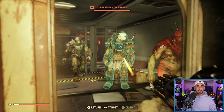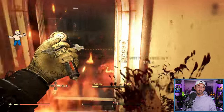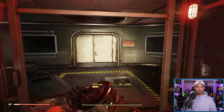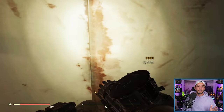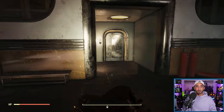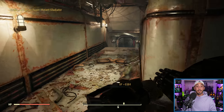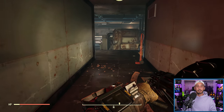Going through this area, super mutants have respawned — they tend to bombard you here. Now that they're dead, a door that was previously inaccessible after completing the Catalyst quest is now open. You can go through it and find more super mutants to kill, including legendary ones.